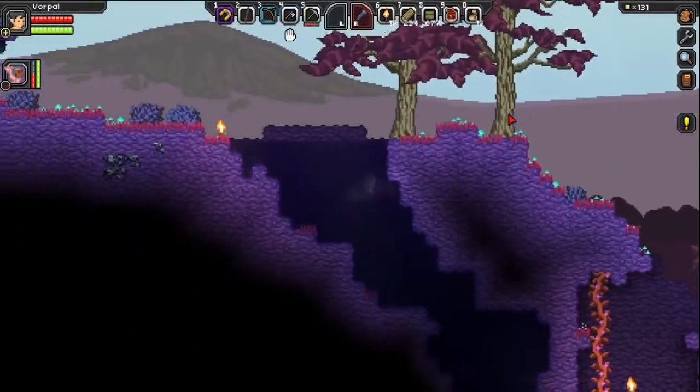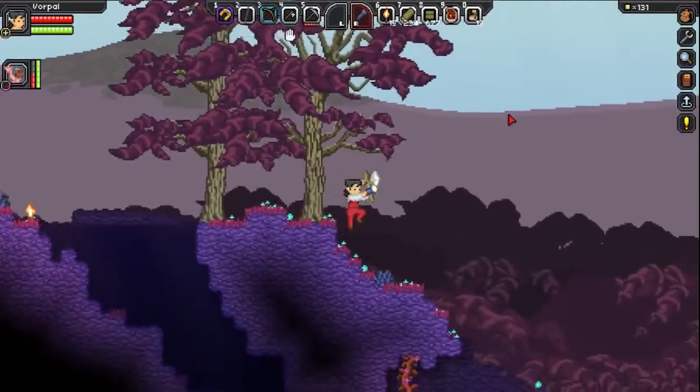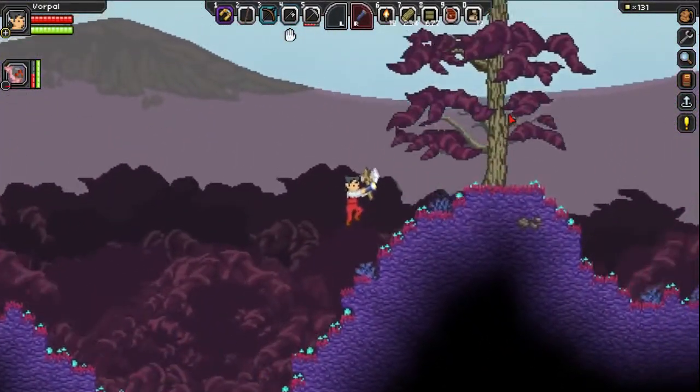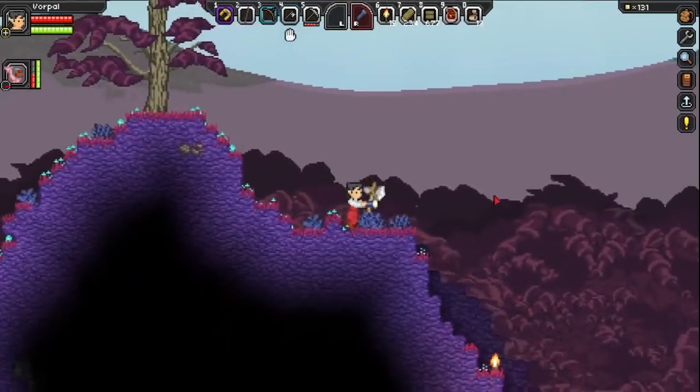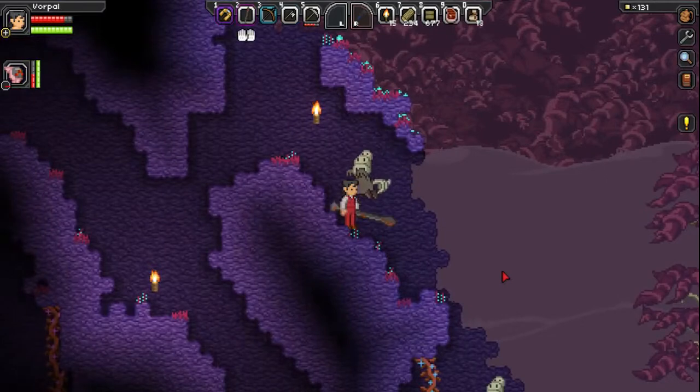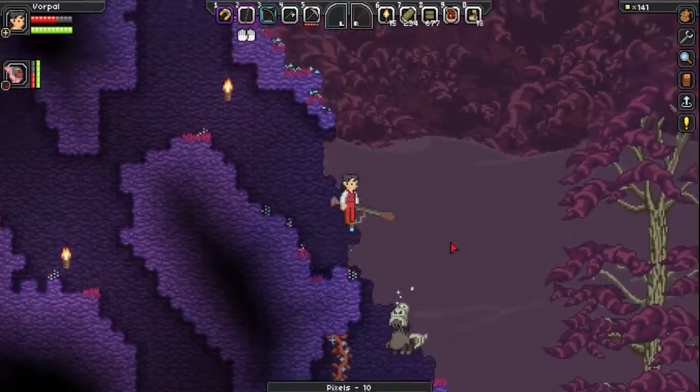I'm going to be back soon, I just gotta get out of the water. Copper vein! We definitely have enough copper now. We found some copper. We can take on the aliens. I want to look around a little bit more so I can get myself an upgraded weapon.